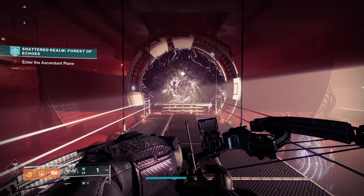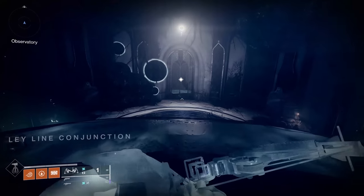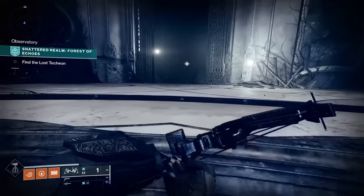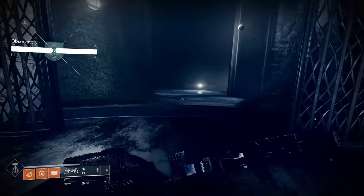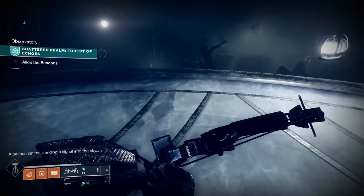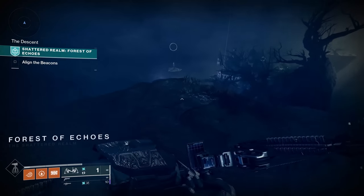The big thing you're going to need is an overload weapon. I've got a bow — running Trinity Ghoul — and for the linear fusion I'm going to go unstoppable. There's a couple times I will cut ahead, but most of it I should be able to show you where everything is. I've picked up the anchors once and they may have bugged for me, but I know where all the locations are.